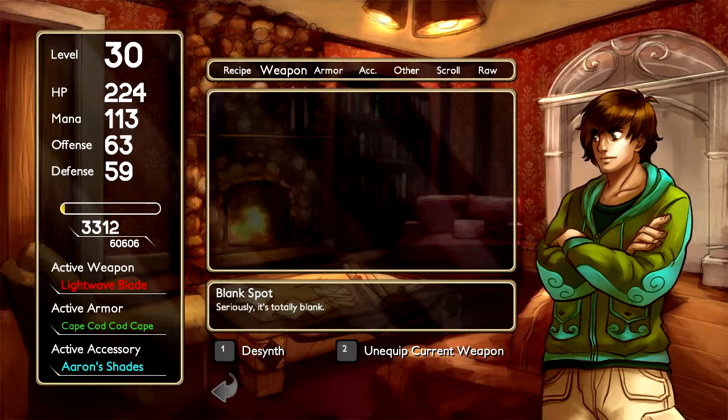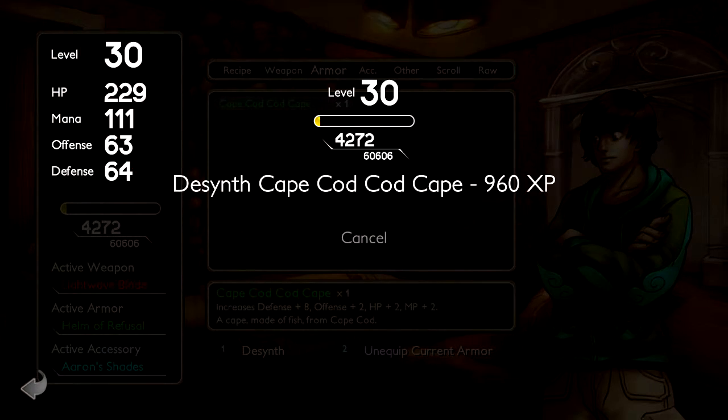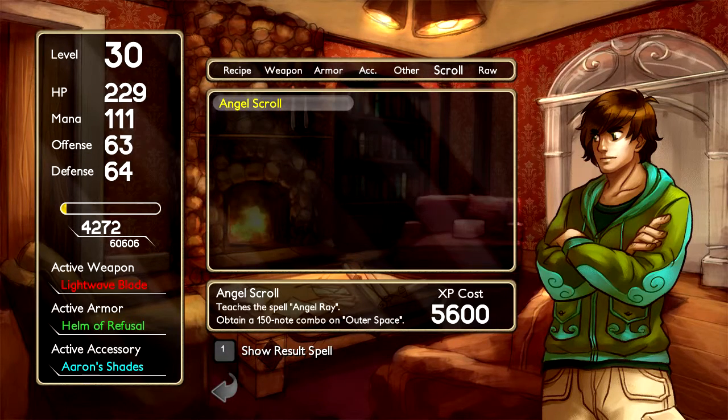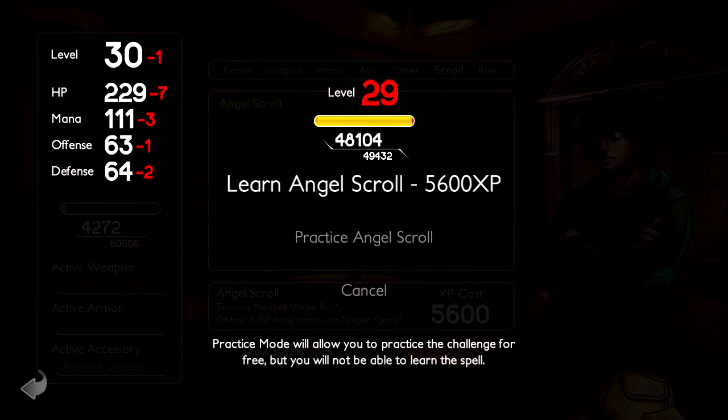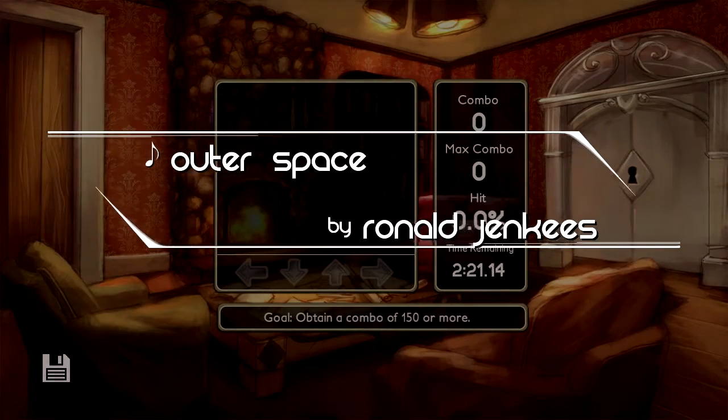Get rid of the Sonic Disruptor — don't need no hedgehogs. Helm of Refusal — no! Get rid of the Cape Cod Cape. And I want to get this one. I'll learn this and then go for one more. I might be able to de-synth a few items — we'll see.